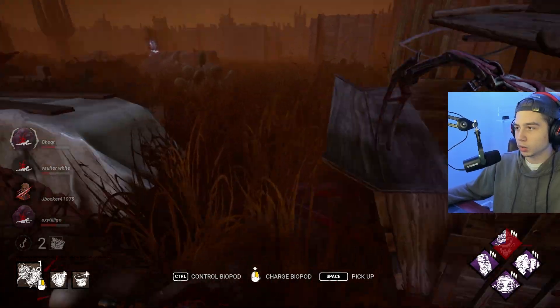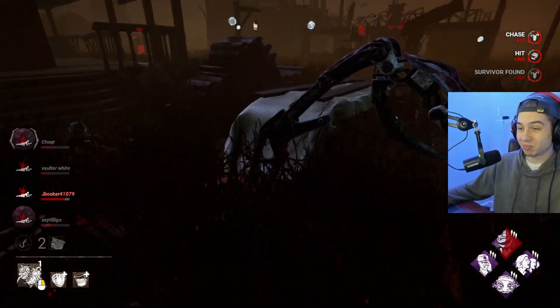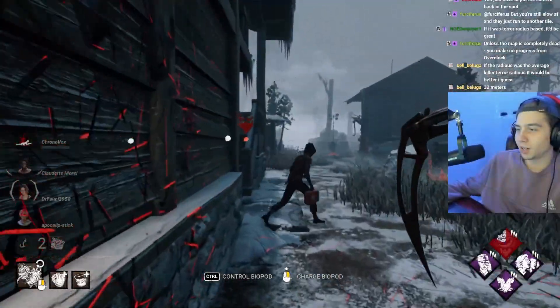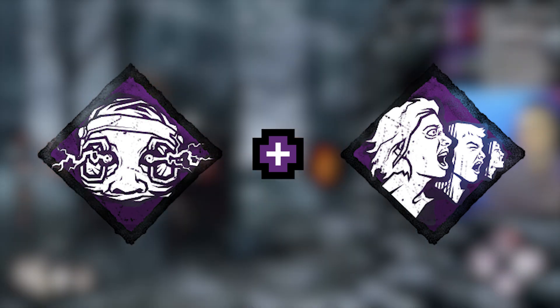What's up guys, it's Chris. Today we have a slugging singularity build which I think is worth showing off because of how much pressure it generates. Taking advantage of knockouts so survivors can't see the auras of their downed teammates, and the Singularity's new perk Forced Hesitation slows survivors by 20% if they're near teammates we down. We also brought the Monitor and Abuse and Infectious Fright combo for some great info. This build can get wild — let's get right into the game.